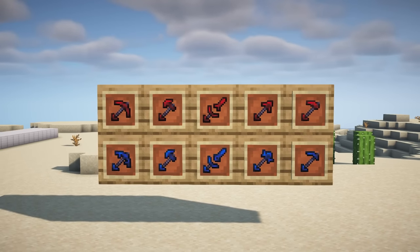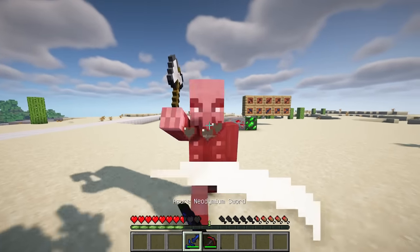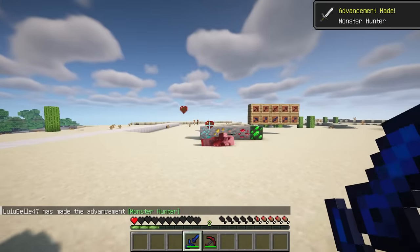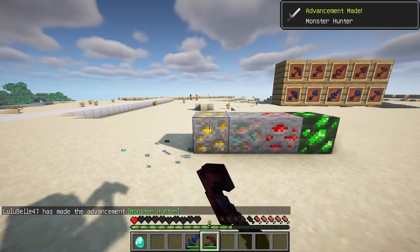You now have two new tool sets made of neodymium. The Azure neodymium tools possess a repulsive nature and are equipped with a default knockback 3 effect. On the other hand, the Scarlet neodymium tools exhibit an attractive power, drawing block drops towards you.